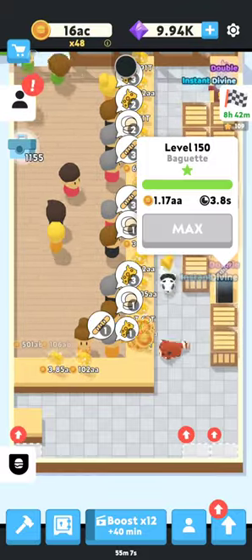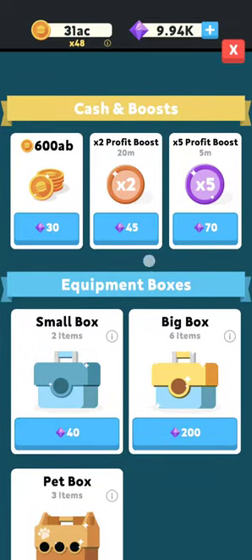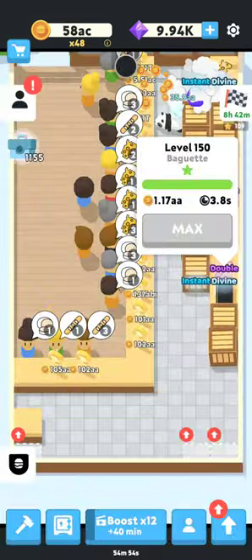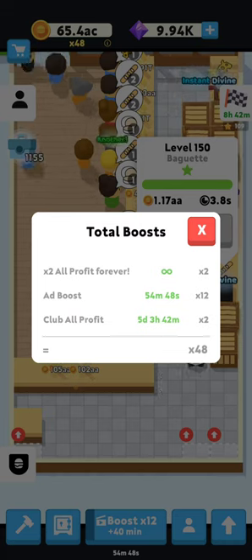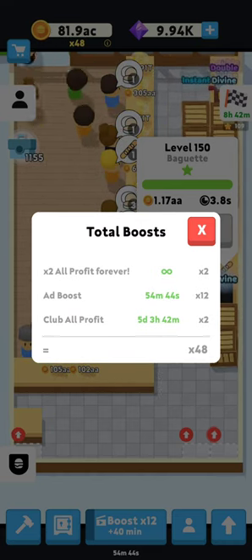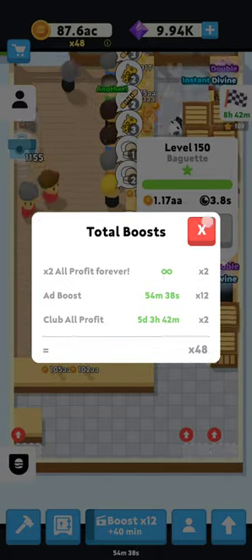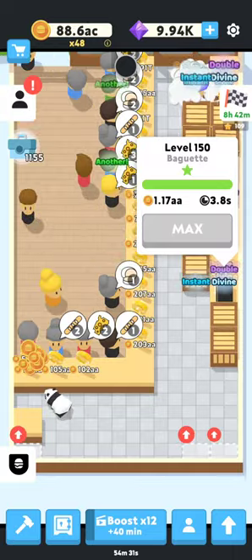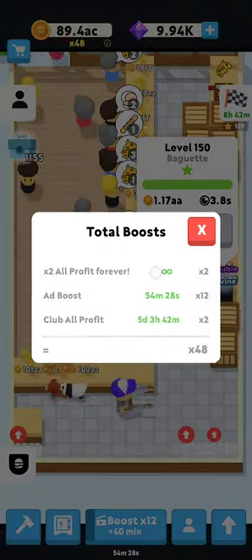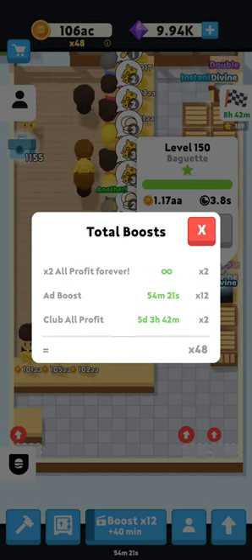I want to give you guys a heads up so you do things right from the beginning and don't end up slowing the game down for yourself. One of the things I always recommend is to come in and buy the X2 Boost — it'll be up here towards the top, it's like $5.99 USD. My ad boost is times 12, my club all-profit is times two. Without it this would only be 24, but with it it's 48. If you're going to spend any money on this game, do it early and have it be that times two boost. It's super valuable and pretty much everybody I know who is a serious player has purchased it.